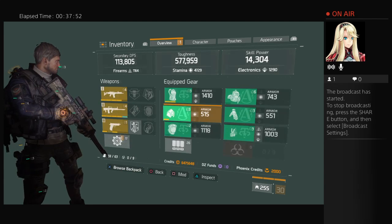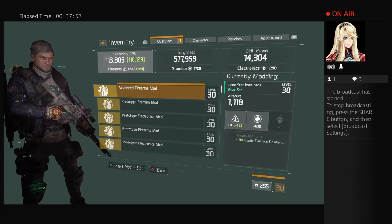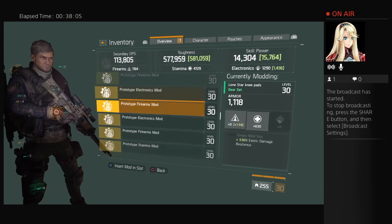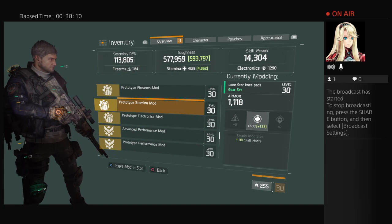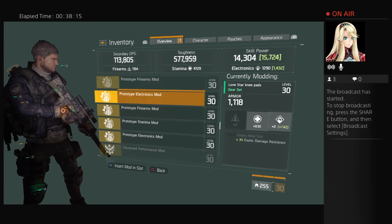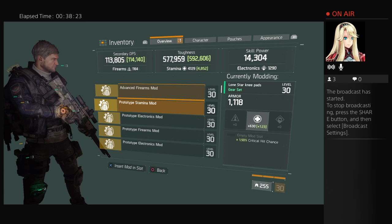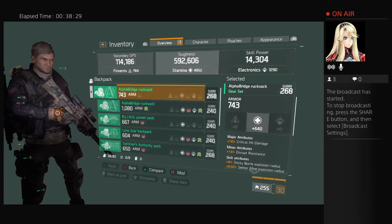Now down to the knee pads. 592 toughness — let me just take a quick peek. Wait a minute, there's one with 593 toughness but it doesn't do anything else. I'll pick the one that adds another thousand to my secondary — the stamina one, number two. Now we're going to take a look at the backpacks.